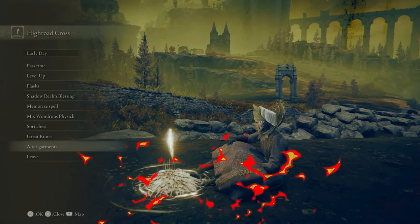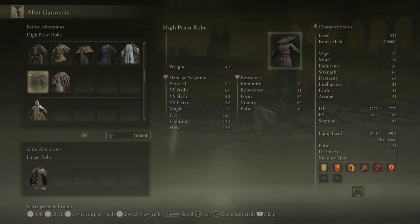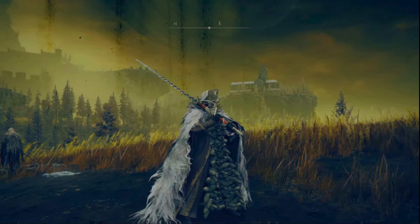What you want to do is equip the Aimer armor and sit at the grace site, scroll down to altar garments, spend 500 runes, and there it is.